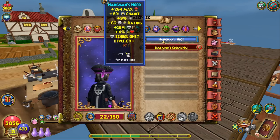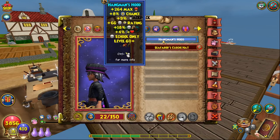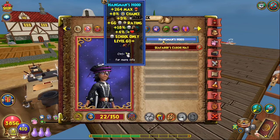It gives a great amount of power pip chance, damage, critical, resist, health, and some incoming healing too if you heal with a life spell or sacrifice.